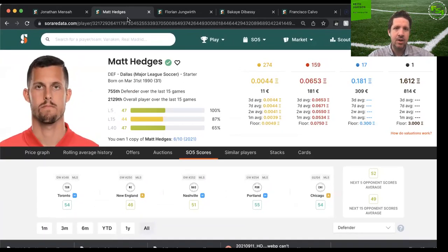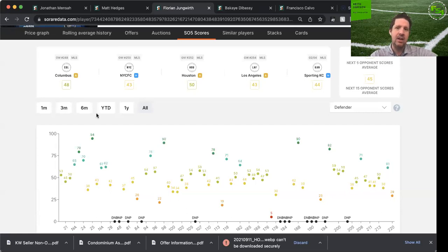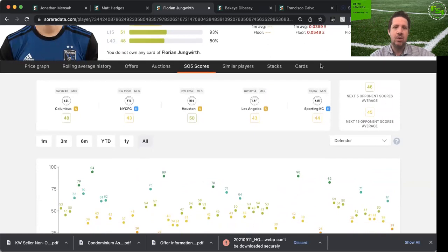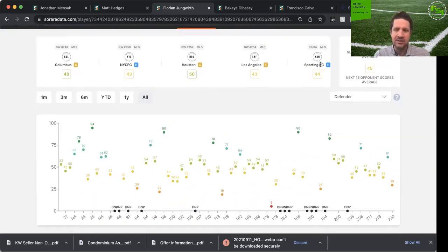Florian Jungwirth was in my video about a month ago for building a rare team under $500, but he has gone up a bit — around 0.045. Jungwirth is super versatile: back in his San Jose days he played in midfield as a number six, and now plays center back for Vancouver. I do think Vancouver, especially at home this season, is going to be much improved. Jungwirth, much like the other two, is a set-piece threat — so we get floor plus upside. You are seeing a trend.